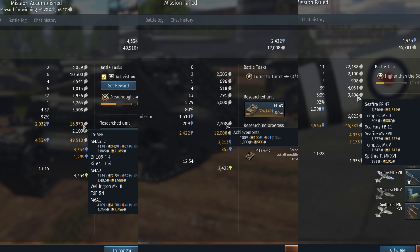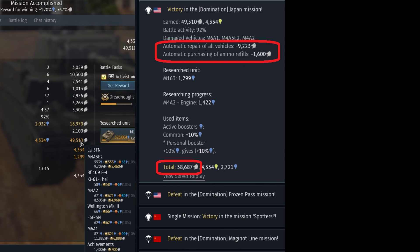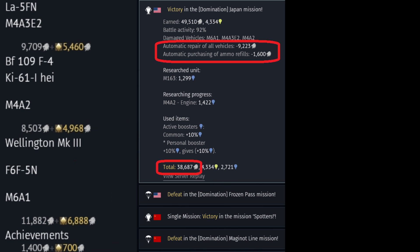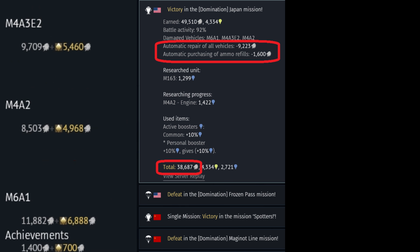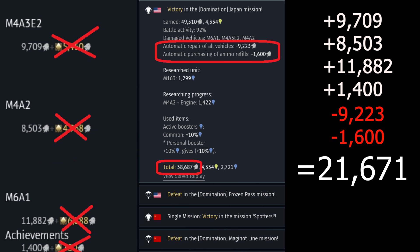All these matches have one thing in common: I've lost at least 3 vehicles. So let's switch to the battle history tab where automatic repair and ammo refills are included. For clarity, let's remove everything that is not silver lions, and now calculate how much I would get without the premium account bonus. Adding silver earned by each vehicle and deducting repair costs and ammo refills, we get over 21,000.